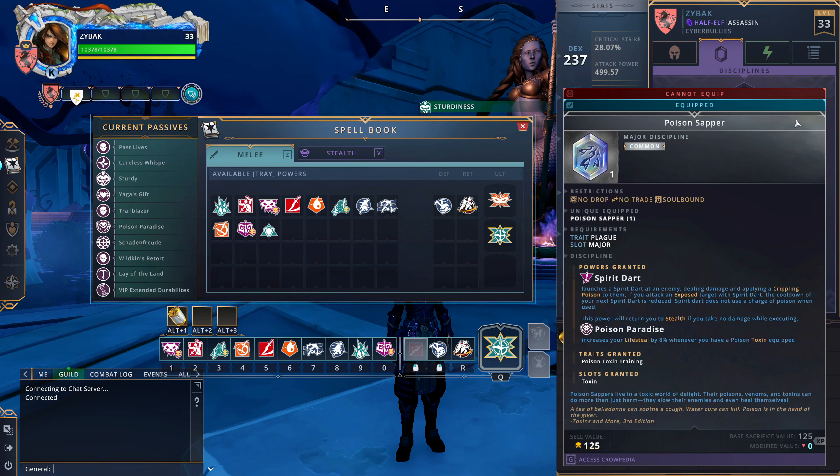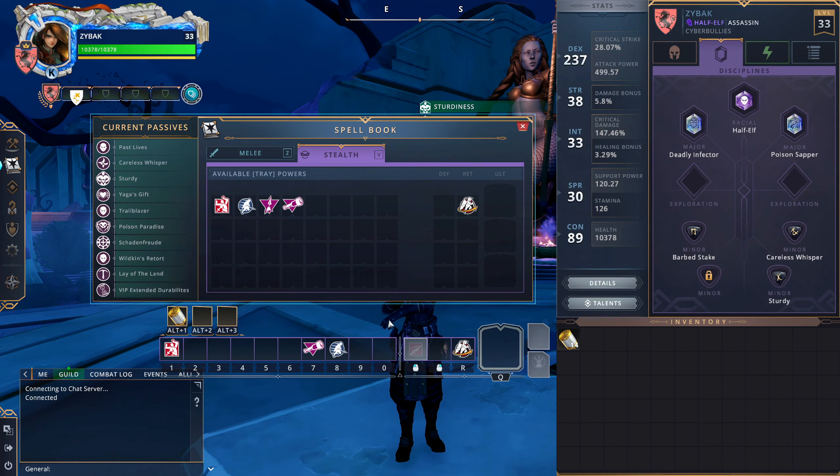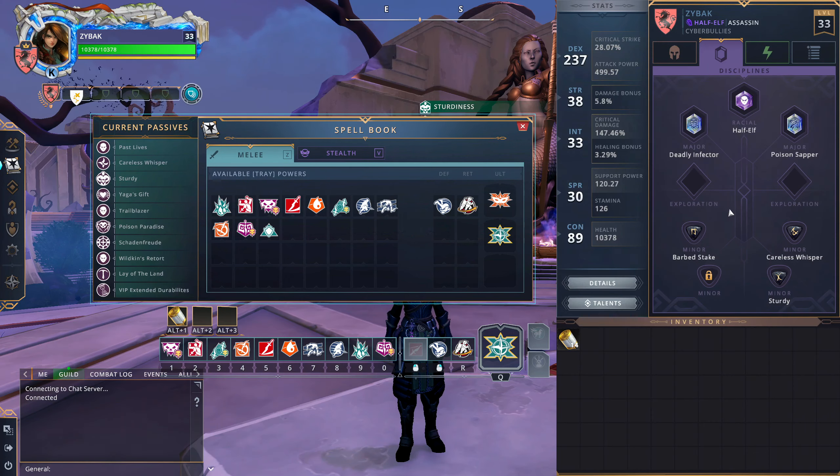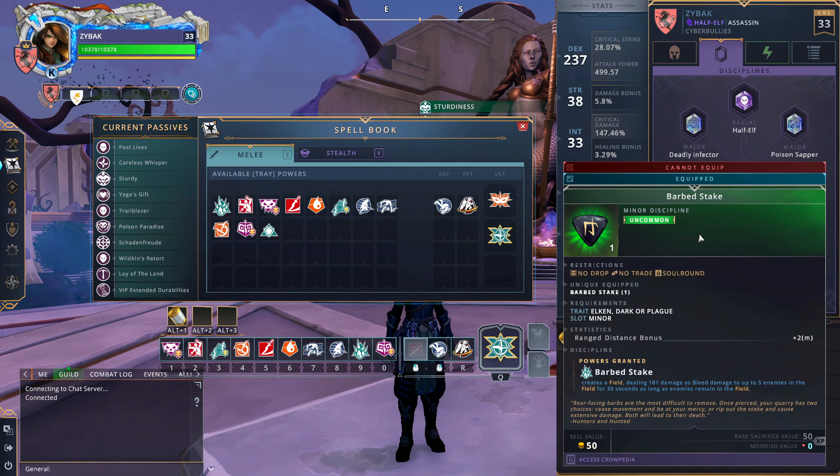In Venom replaces your Shadow Step, so you are going to be more committed to your fights — but it's better in my opinion. Next up we have Poison Sapper. I literally only use it for Poison Paradise. I don't even have Spirit Dart on my bar. Spirit Dart isn't going to help you before you open — you have all your mobility available to you. All it's going to do is alert enemies to your presence. Poison Paradise, however, is very good — eight percent life steal, and Blackguards do significant damage now, so that life steal is actually quite nice.